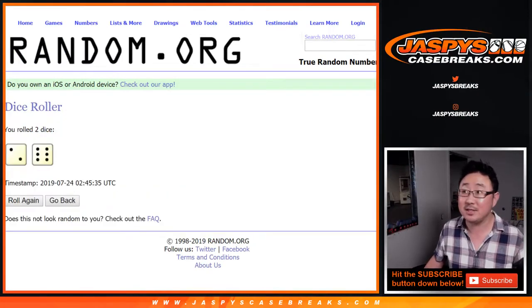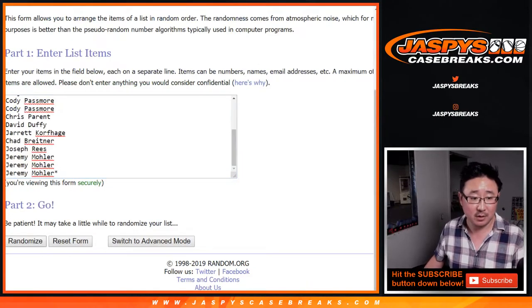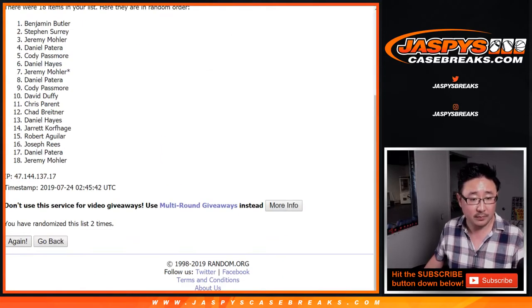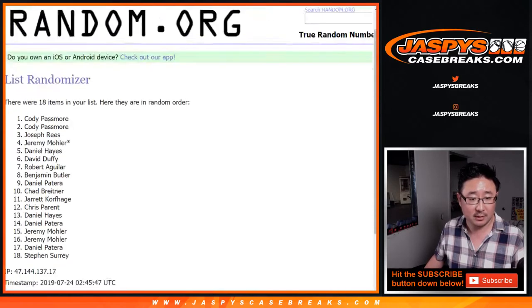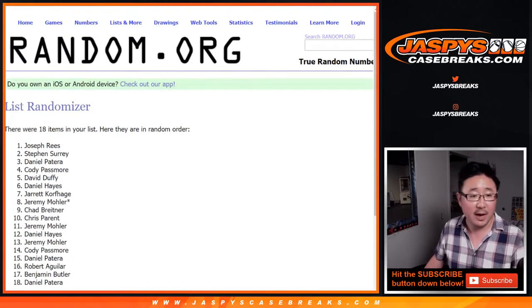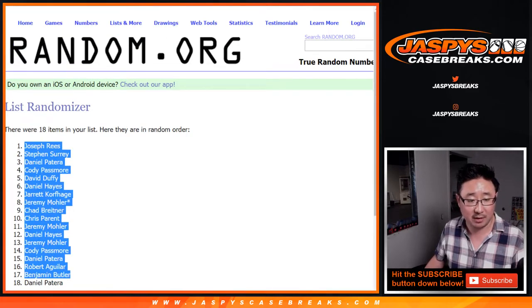Let's roll the dice and randomize each list — 2 and a 6, 8 times. After 8 times, Joseph Reese is down to Daniel Patera.